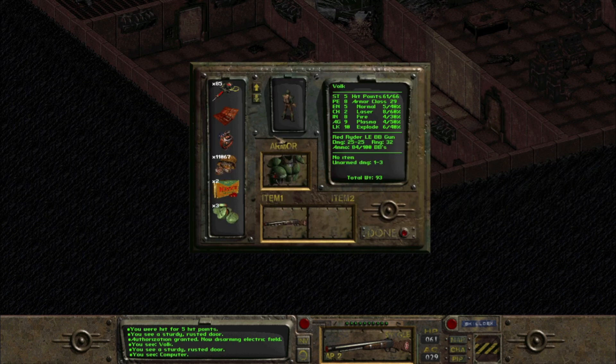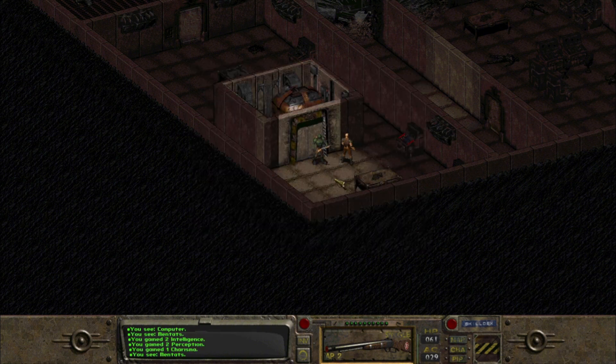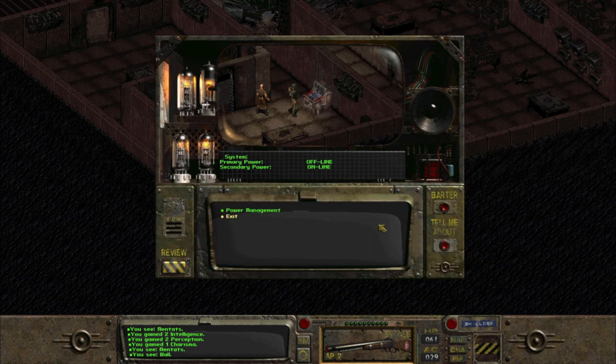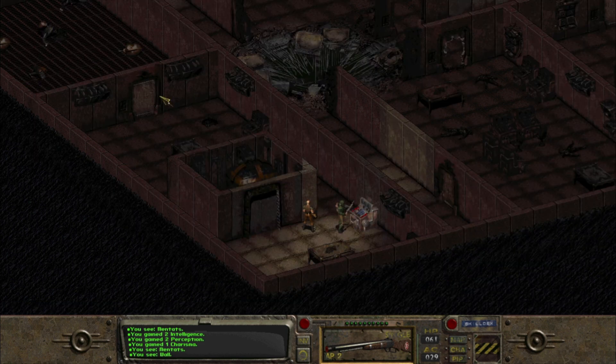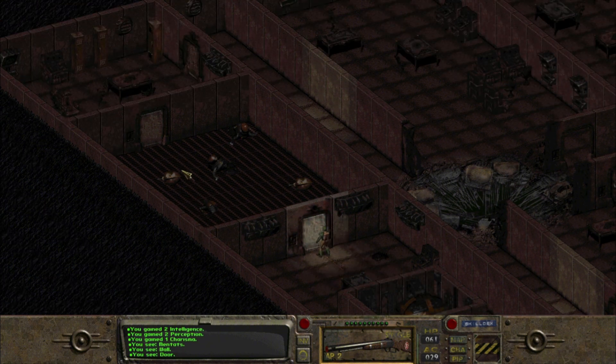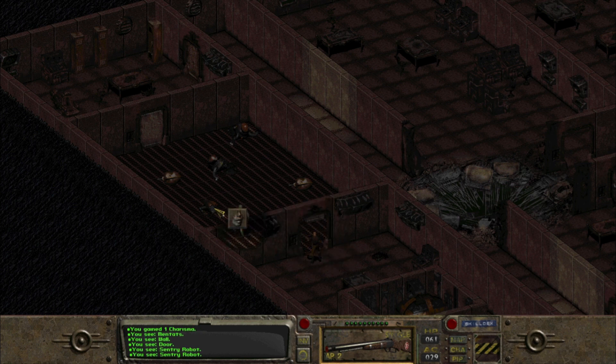Before we proceed any further, I'm going to use Mentats to increase my intelligence and perception for the remainder of this area. And it's more of the same here — primary power offline. Let's see what else we can find. Here we've got a whole bunch of broken-down robots.